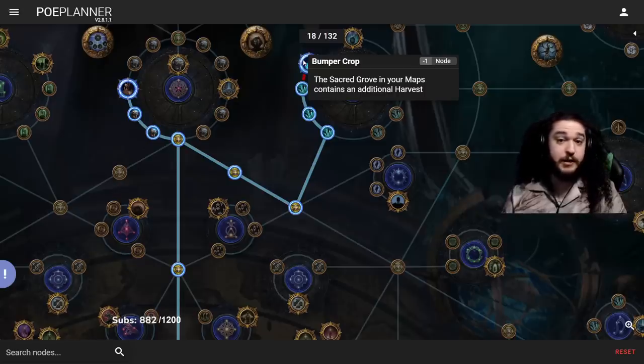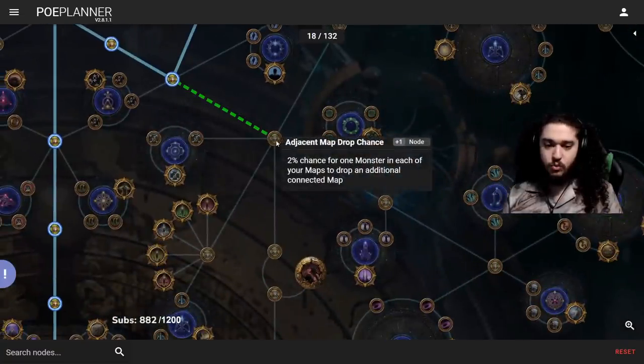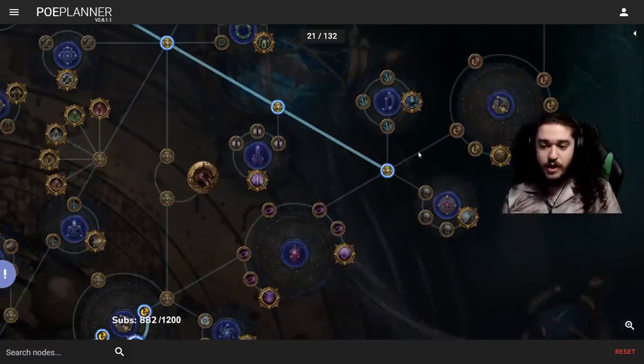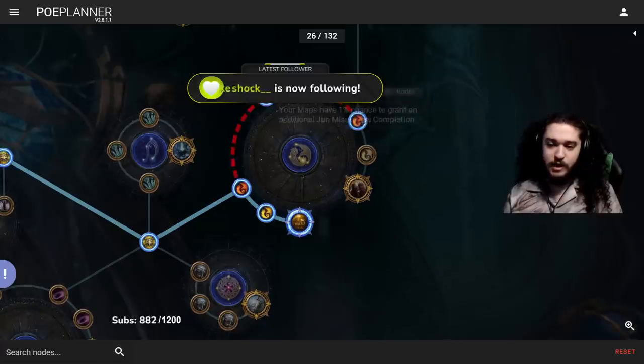From here I'm going down two and grabbing Bumper Crop because I love harvest crafting. Sometimes I ditch it later in the league, but at the beginning getting your character set up with gear I really like Harvest, and Bumper Crop guarantees that extra harvest. Then we decide on two factors: A — if my map sustain is horrid I'll probably go Shaping the Skies; B — if map sustain is okay I'll go right into Betrayal, mainly for Gravicius and others, keeping them last and bargaining for that life as ES unveil.